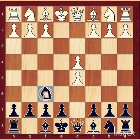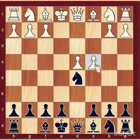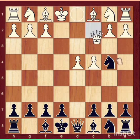After Knight takes d5, most players play pawn c4. Now black has two main choices: Knight to f6 and Knight b6. But I will suggest you a surprise move: Knight to b4. You can use this in your game.